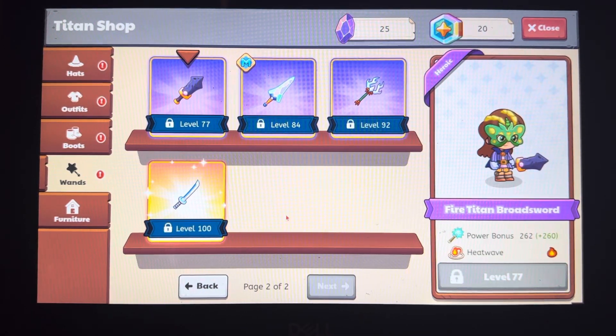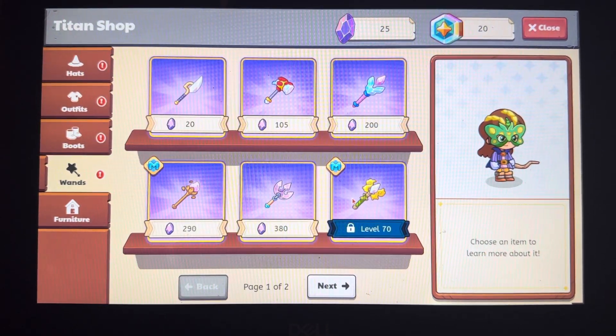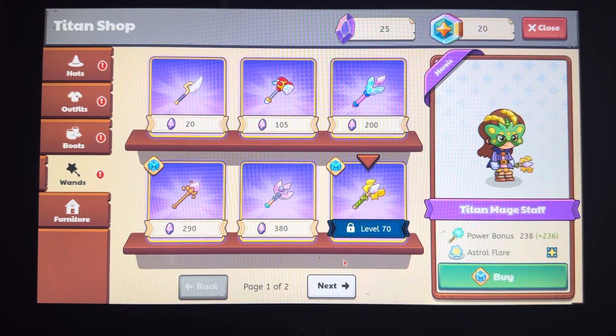This is Fire Titan Broadsword, power bonus is 260, the move is Heat Wave, and the element is fire. This is the Titan Main Staff, the power bonus is 236, the move is Astral Flare, and the element is astral.